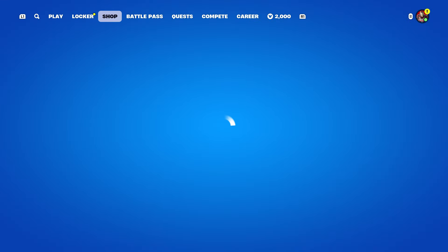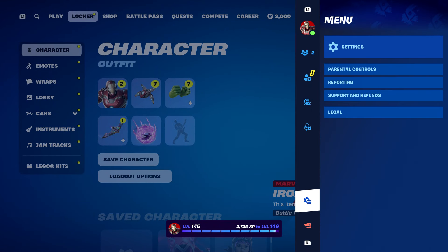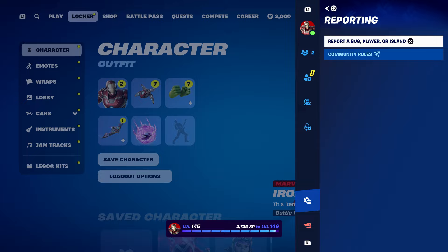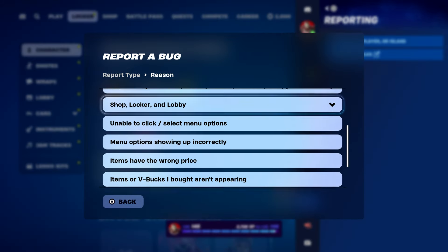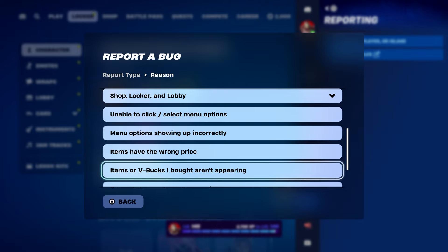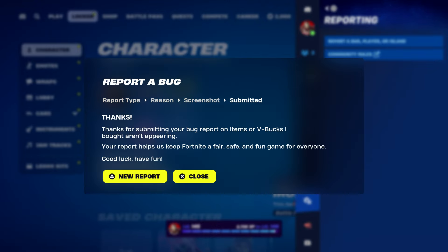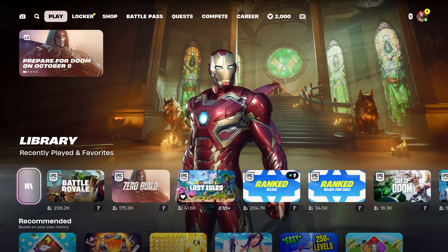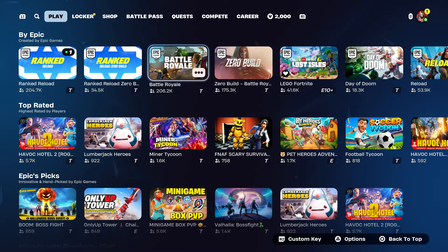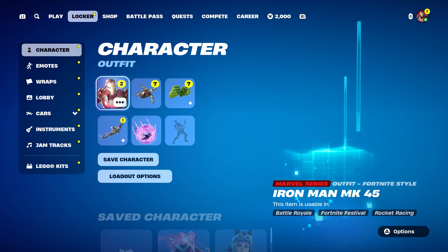Once it comes back, take it out, press done, back out, hover to the locker, make sure you hover to the skin, press the pause menu, go to reporting, report a bug. Once you report a bug, go to shop locker and lobby, go to waste an item of V-Bucks appearing, click continue and accept. Then click done, back out, and start up a Battle Royale to get Saw and Leatherface.